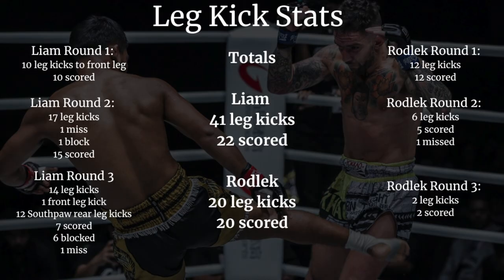Here are our totals. You can see Liam threw 22 and scored successfully. So somewhere between 22 and 32 is what we're looking at in terms of a leg kick KO. Obviously both of their legs were hurt, and we're going to go into that in some of the bonus content.